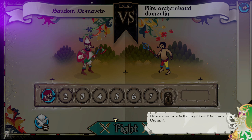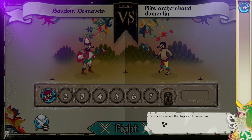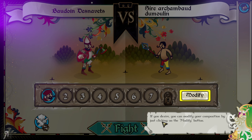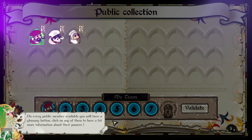Hello and welcome to the magnificent Kingdom of Orpiment. I'm here to guide you through your first encounter. Here you can see what public members you have currently equipped. You can see on the top right corner what public members your opponent has currently equipped. If you desire, you can modify your composition by clicking on the modify button. On every public member available, you will have a glossary button.